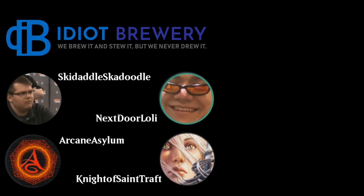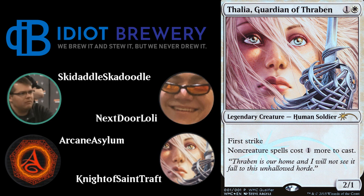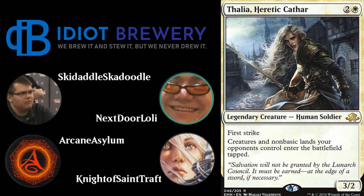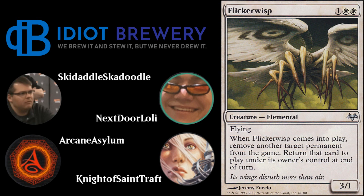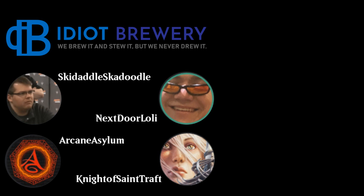The deck runs a pretty standard Death and Taxes package: four Aether Vials, three Little Thalias, two Big Thalias, four Flickerwisps, and the Leonin Arbiter plus Ghost Quarter land destruction package. Now for the blue cards: three Spell Quellers, which exile a spell with CMC four or less on ETB — a 2/3 with flash.